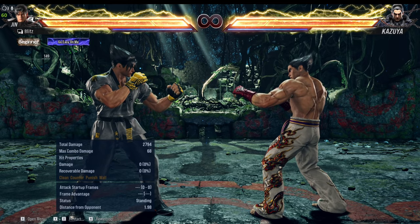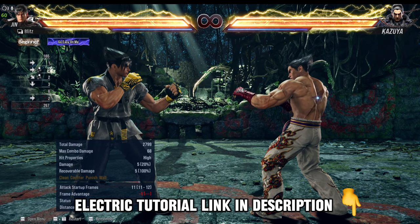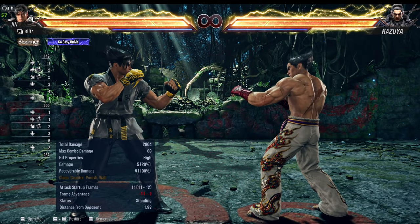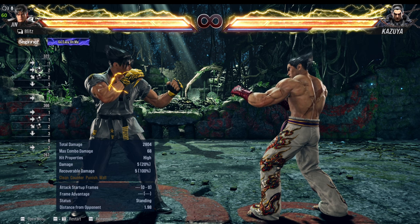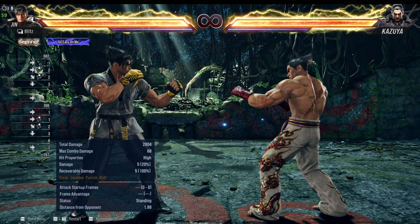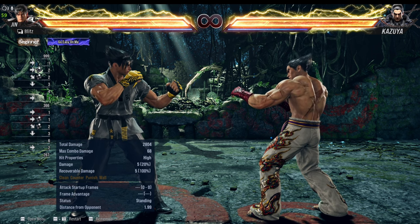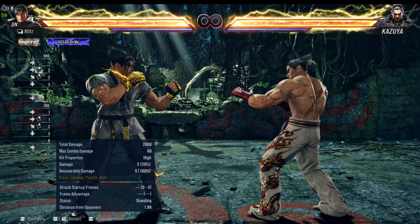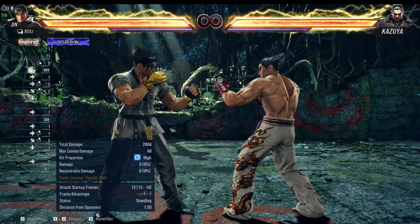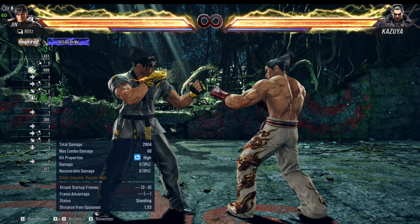So when we are talking about his plus-frame moves, how can we miss out the electric? The electric leaves you at plus 5. Let's do a little math: you're on plus 5 and a simple jab is 10 frames, so any move that you do which is 14 frames or less should connect. For example, standing 4 which is 13 frames should connect after the electric.